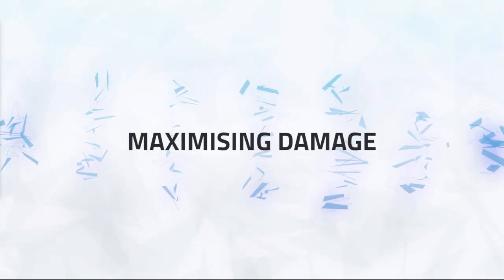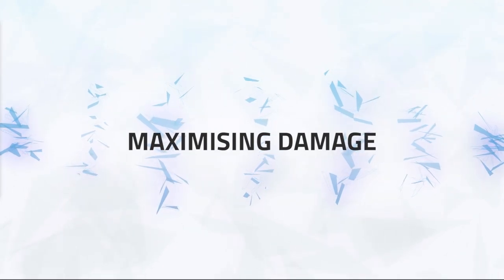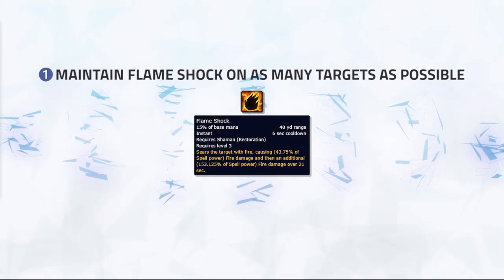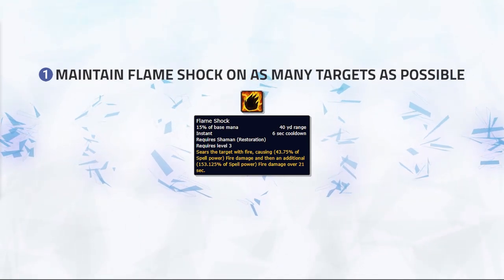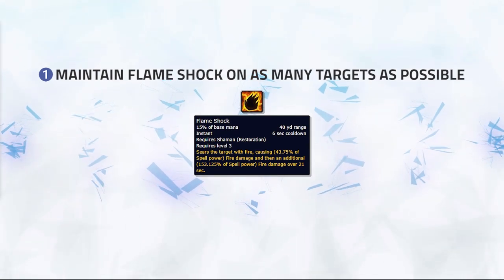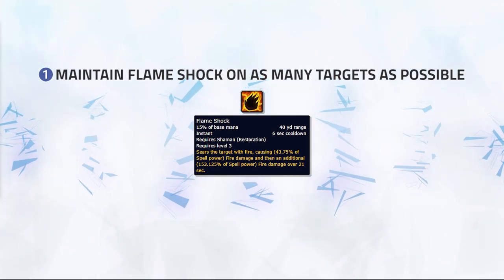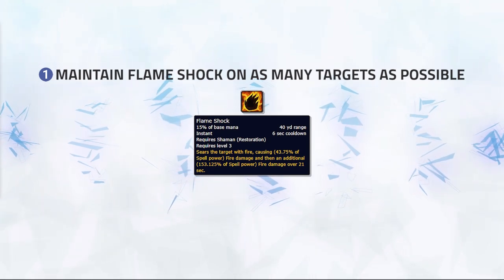First, let's cover maximizing your damage. As Elemental, there are a few tips and tricks you can do to deal the maximum damage in arena games. Most importantly is maintaining Flameshocks. You want to be using Flameshocks the second it's up, aiming to have it on as many targets as possible. Firstly, it's simply the damage it deals — Flameshock is often your highest damage over the course of a game, and the passive damage provided should not be overlooked.